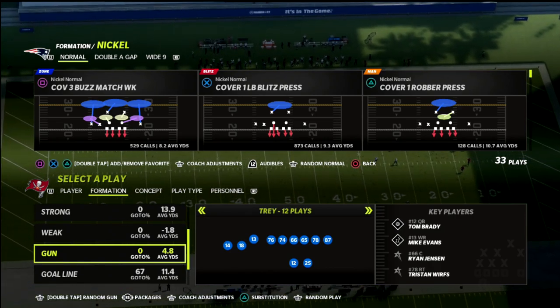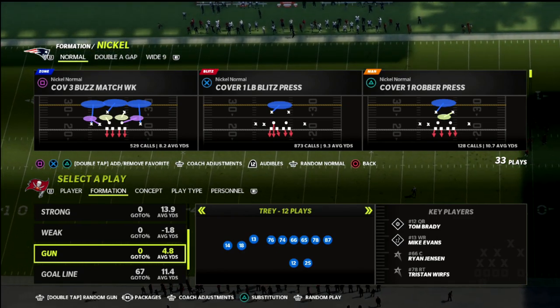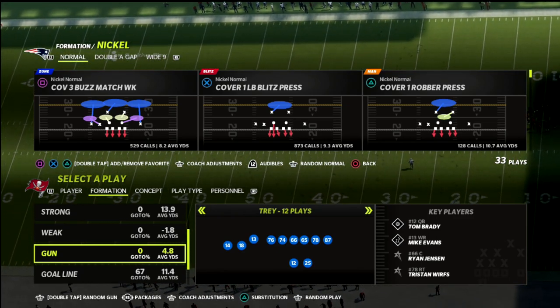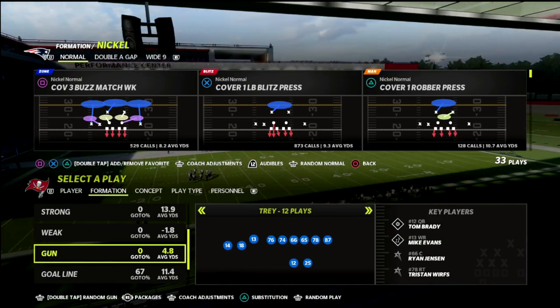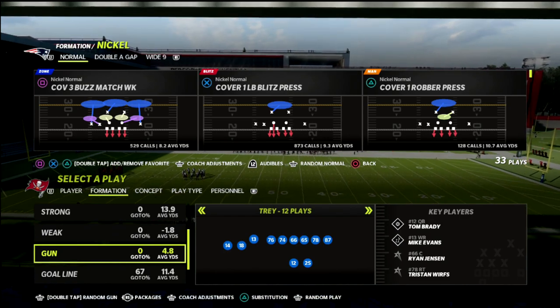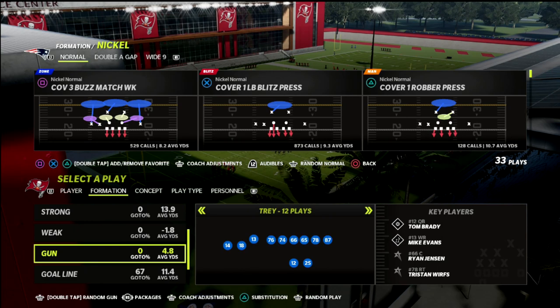What's good YouTube, in this video I've got a really great video in store for you today. We're gonna be talking about how you can stop one of the most popular route combinations from the trips tight formation, or the tray formation. I think it's one of the most difficult combinations to consistently defend.